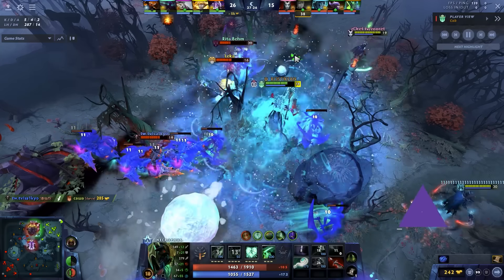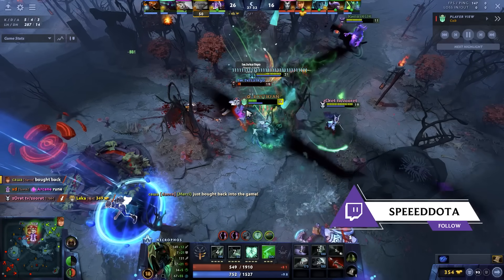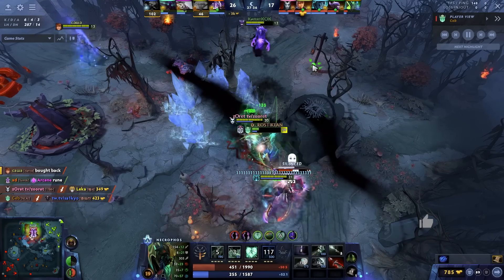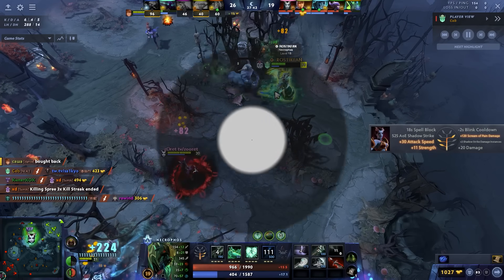Hey, what is up guys, it's your boy Speed here, and today we're going to be taking a look at Seb's Necrophos. This is a hero that I think is very good in pubs right now. It's a very easy hero to play, generally has a high pub win rate, and so I just want to break down the skill build, item build, talent build, and general gameplay tips you guys can implement. Let's get into it.